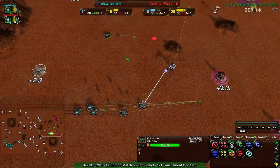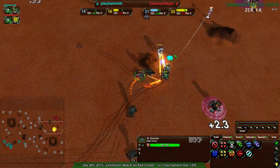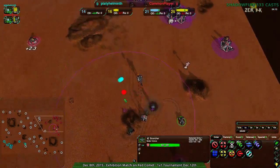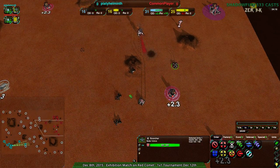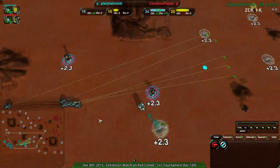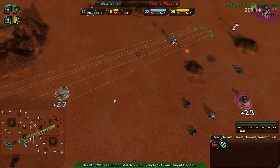Common Player brings a Scorcher to try to deal with that, able to get rid of possibly two of the Scorchers — but never mind, they're not quite as bad. If those Scorchers hadn't been damaged, it would have been a very different story. But because of the damage they had sustained beforehand — since they were the ones up front — the commander basically wiped them out. Unfortunately for Platy Helminth, that was a commander dive with five Scorchers — you only need four — and the damage just did them in.